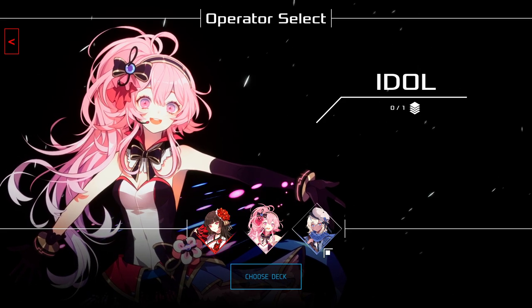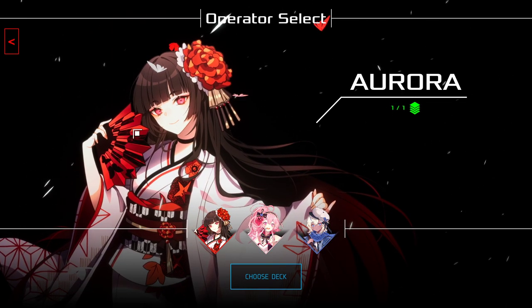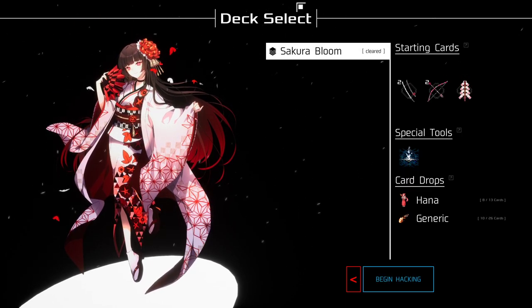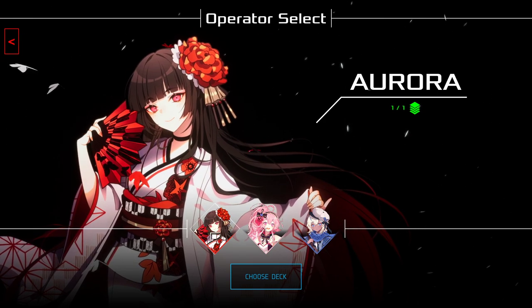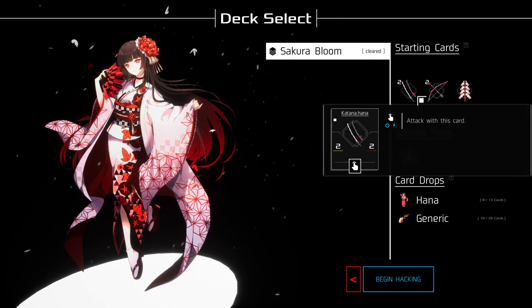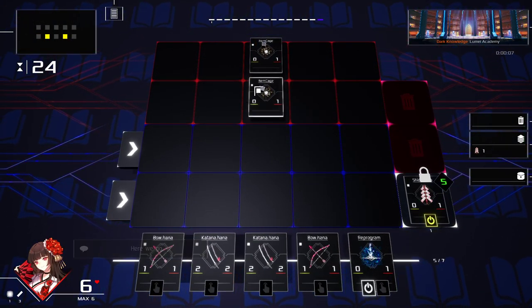We have Esper, who has a weird food-style deck. Here it shows the cards you start with and what they do. We're not going to go over them individually. Here's that Reprogram they were talking about. I really like the character design. We have Idol here - she obviously looks like a pop idol, but her deck is incredibly difficult to play, so we are not going to use her. Then we have Aurora, who is top tier, and here's her deck - it's fairly easy. We should play with Aurora or Esper.